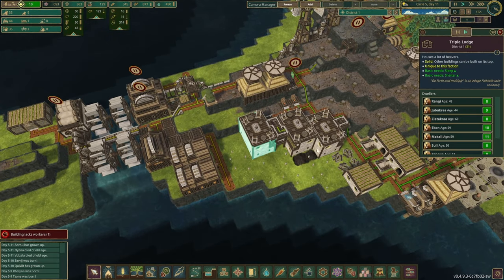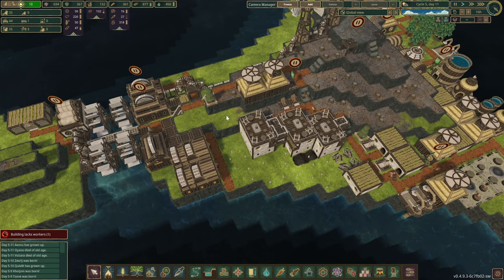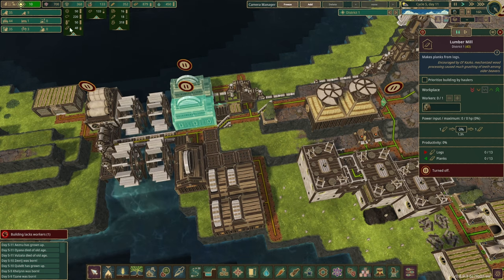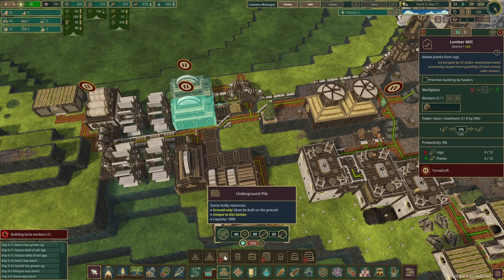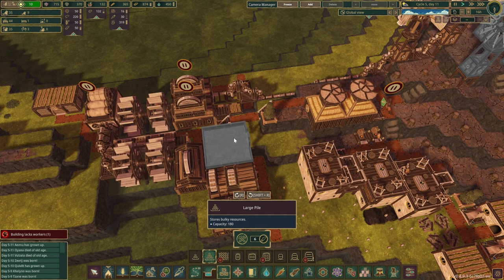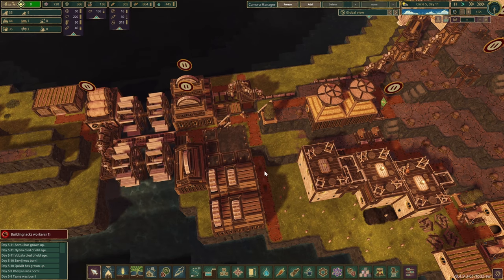Coming back to our living arrangements — it seems the triple lodge is already done and I've removed the small one. Once the housing is done over here, we've got nine babies on the way but only one free bed — you guys are very quick to make those new babies. Looking at our production zone, the planks are going a little lower than I'd like. We don't technically have a whole lot of storage here either. I'm thinking an underground pile — I wonder if you can build upon this one as well. Let's build this over here and set it to planks because we are going to need a lot of them.